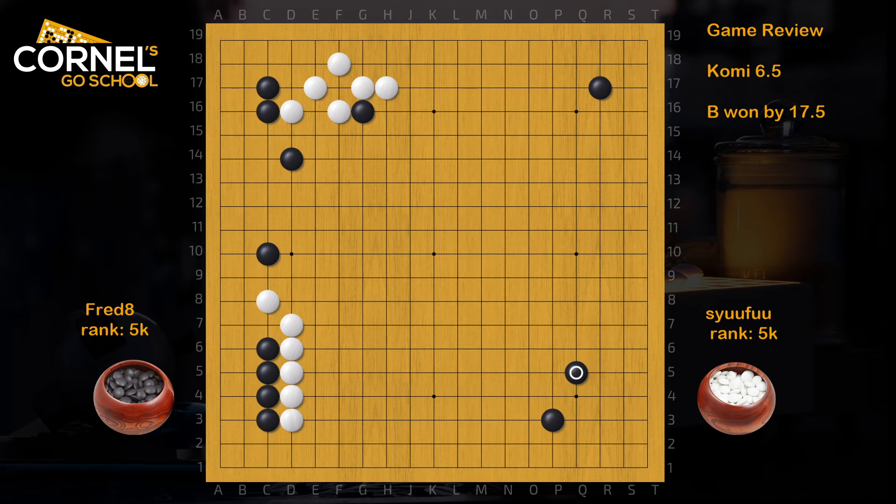Back to the game. Black got the shimari, white extends. For white, it's quite nice to extend K3 — it's a really good distance from the wall. That's why black should prevent this kind of extension right away. This is a big point.